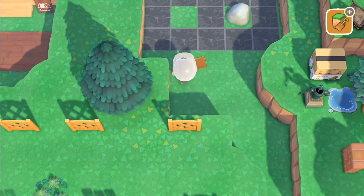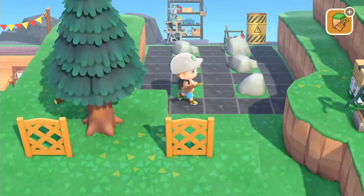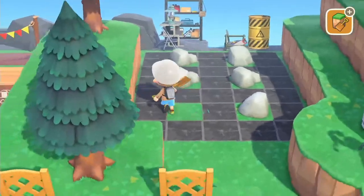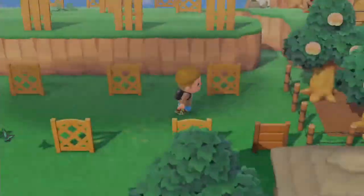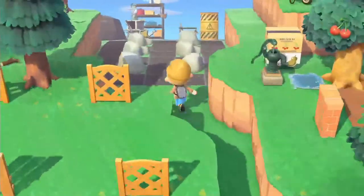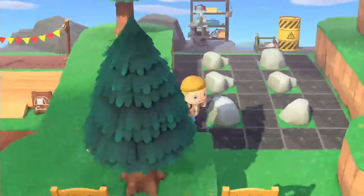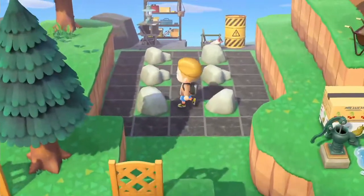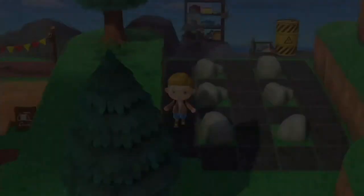A minimum space of four square blocks behind the cliff is needed so that the rock will appear in the right spot. It will take over a week for all the rocks to be positioned in the right place. One very important point: if you break the rocks they will appear the next day elsewhere and the entire procedure will have to be repeated.